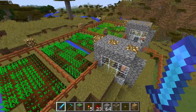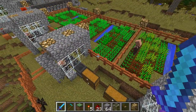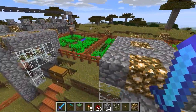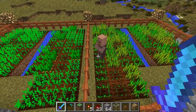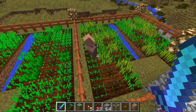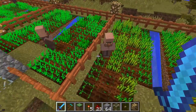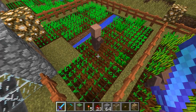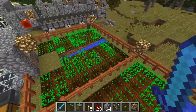I have three automatic farms — these are fully automatic. You just have to sit near them and you will get food automatically. This works using the new villager farmer AI that automatically plants and harvests crops. I have one farm of wheat, one farm of carrots — you can see it's harvesting the carrots and planting more — and then a farm full of potatoes.